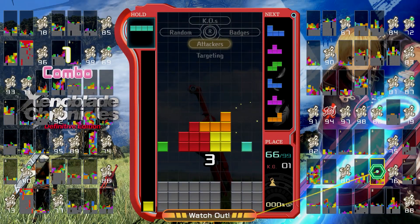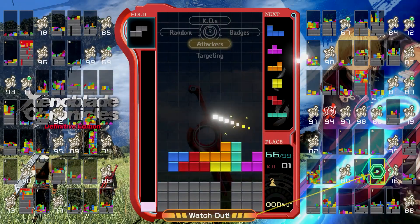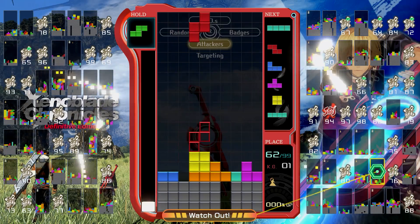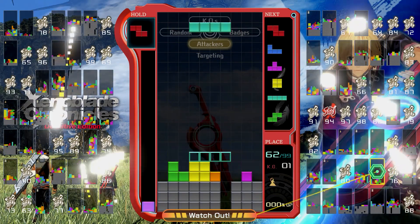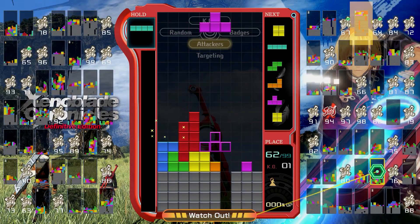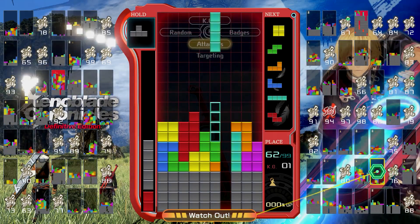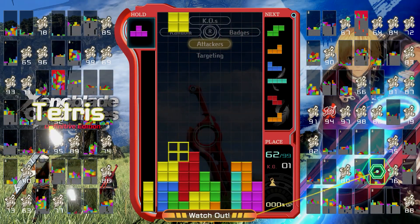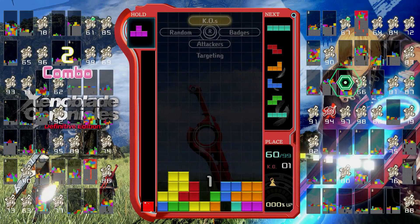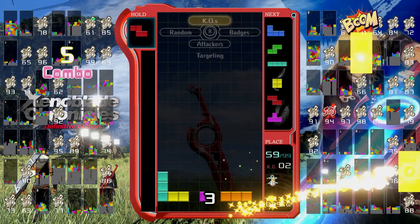The Tetris board itself is Monado themed, which is super cool. The center image has the Monado stuck in the ground like the title screen, and the borders are red with some blue aether lines. On the top left, where the held pieces are, you can actually see the circular bit of the Monado, which I like a lot. High Entia feathers are inside of the next piece area, and underneath that we see that they use Ricky as the badge icon. I honestly could not think of a better one — Ricky looks wonderful and he is fine where he is.